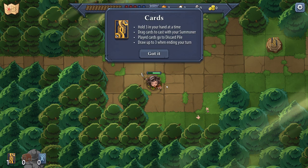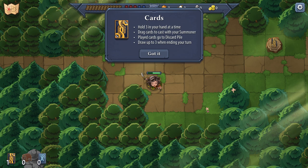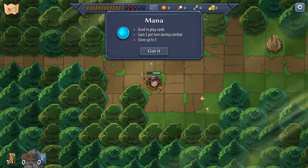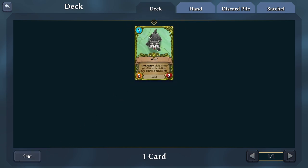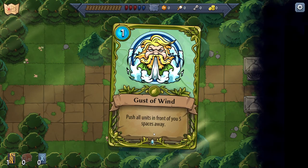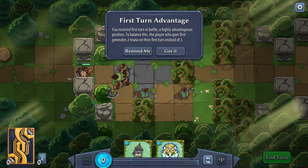The card system is explained: hold three cards in your hand at a time, drag cards to cast with your summoner. Played cards go to the discard pile, draw up to three when ending your turn. Mana is used to play cards — gain three per turn during combat, store up to five. There's some frame rate weirdness going on that I was trying to fix, but there's no V-sync or anything. I think it may just be something in the game.